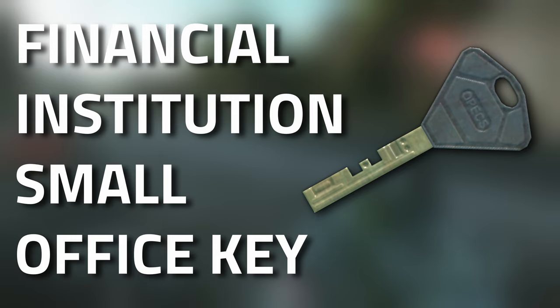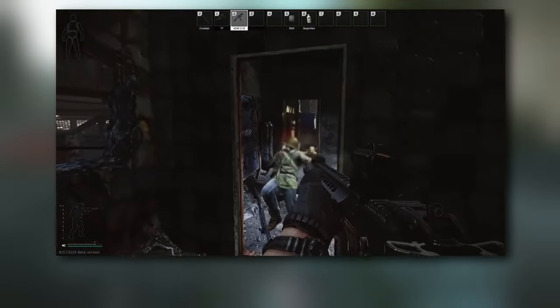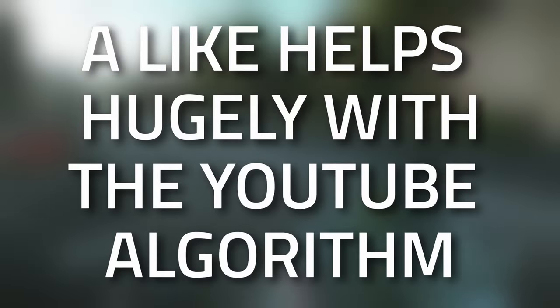Hey guys, and welcome to a key guide for the financial institution small office key. This key currently spawns in jackets as well as in the pockets and bags of scouts. Don't forget to leave a like on this video if you find this guide useful.